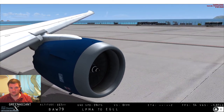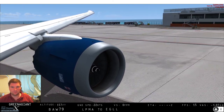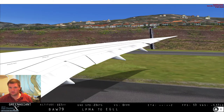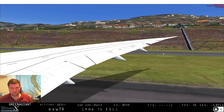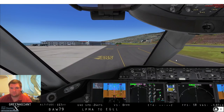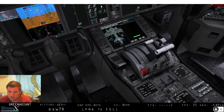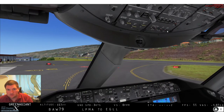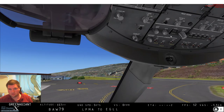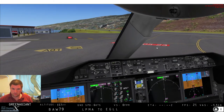Auto-brake will go to RTO. Flight controls: full left, full right, neutral, full up, full down, neutral, rudder full left, full right, neutral. Ground equipment is clear. Taxi lights can come on. We're taking flap 5. We'll be on VNAV anyway — let's accept that and give ourselves a bit of throttle. I hope we've not fallen off the back edge of that cliff!